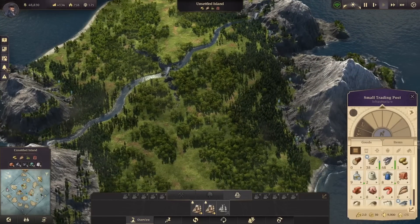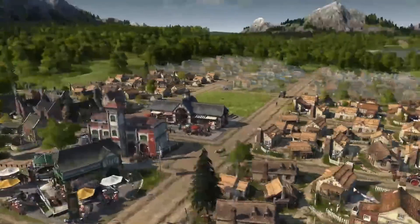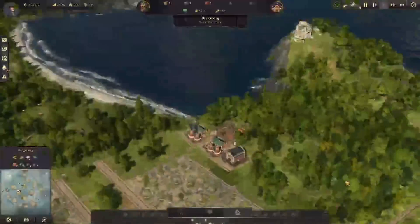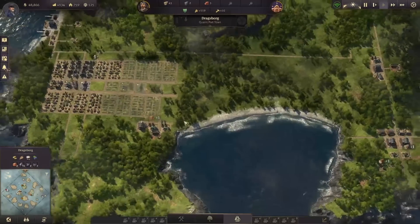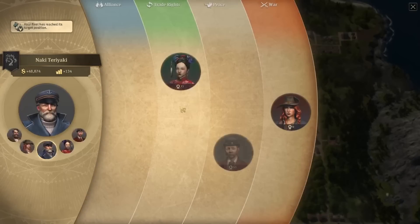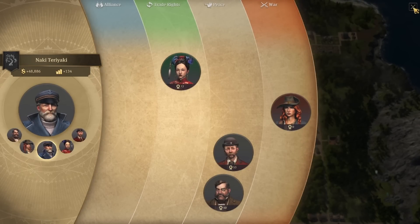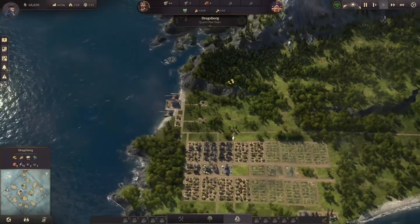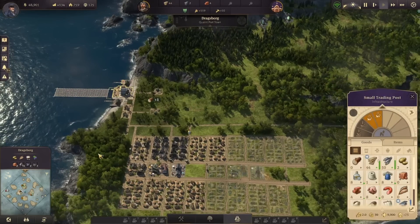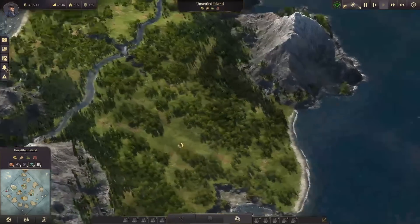Then we can build an island right up here — this is going to be our industrial island. We're going to start selling soap and making a lot of money. I think that's going to be it for this episode. We already have some workers going and a surplus of money — not looking too bad. I haven't really started with diplomacy yet but I don't think everybody hates me except the pirates. On the next one we'll fix our issues with transports and develop this island as long as the AI doesn't beat me to it.